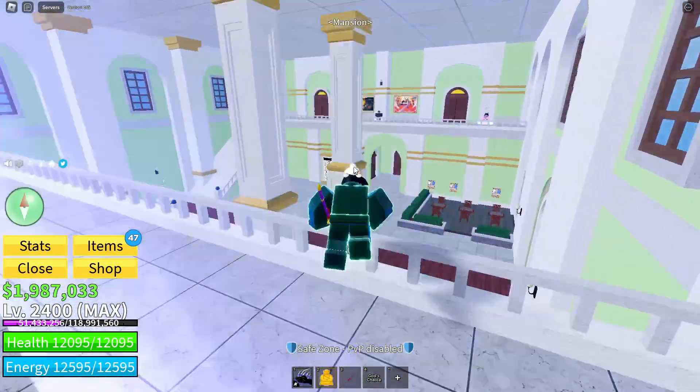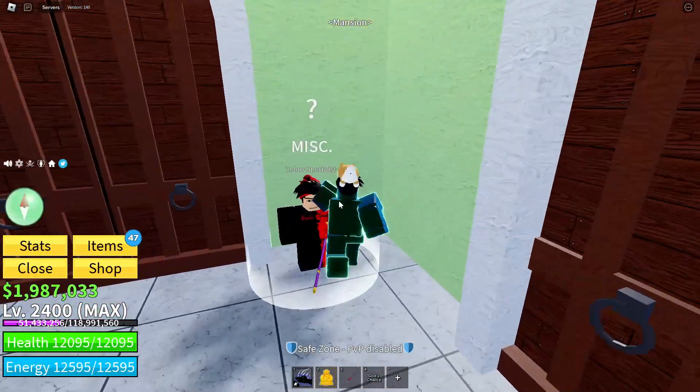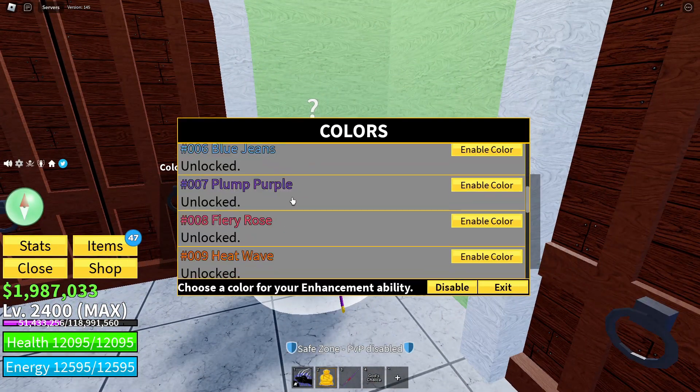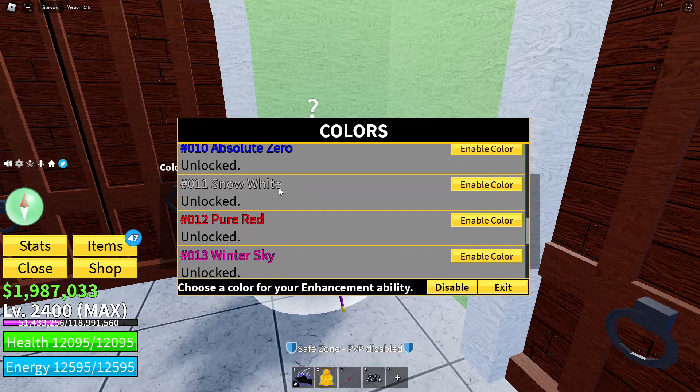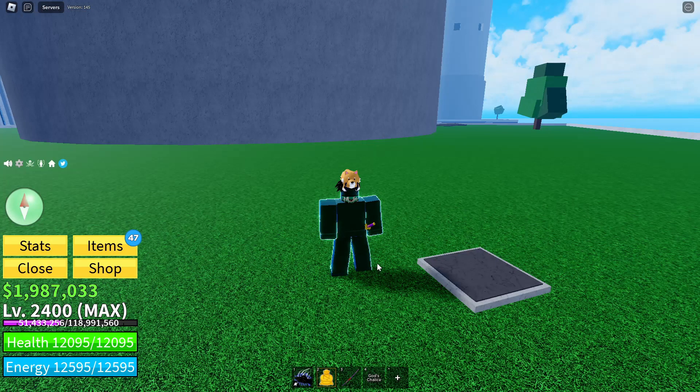First off, we're going to need the three legendary haki colors of enhancement — the three legendary haki colors which are Snow White, Pure Red, and Winter Sky. Once you have all three of these, you want to equip them and head back to the castle.